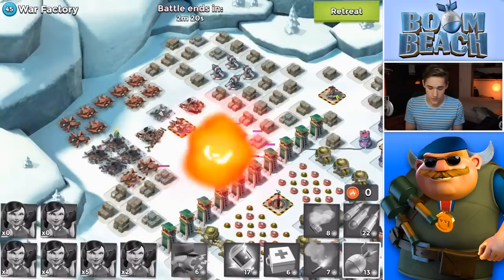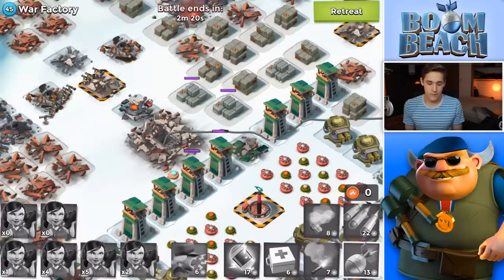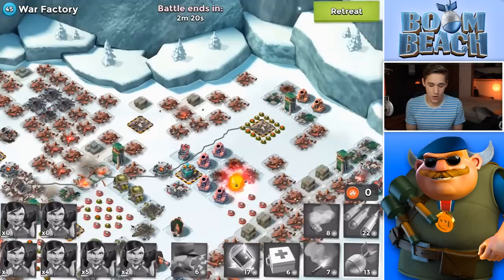Some Zookas will stand out of range of the Doomkinnon, so don't worry about that. And there we go. It's a pretty easy attack. I don't know if it's possible with Warriors. I would guess not, because you would want that shield generator to go. But yeah, there it goes. Level 45.